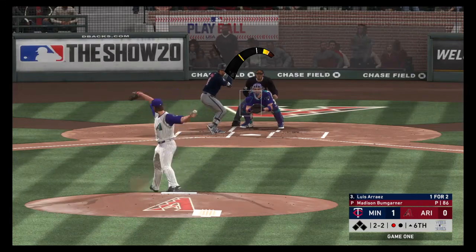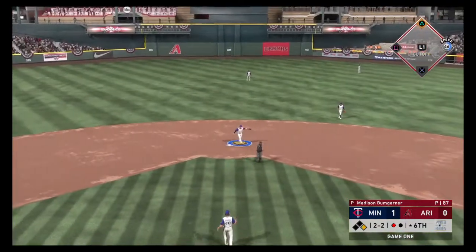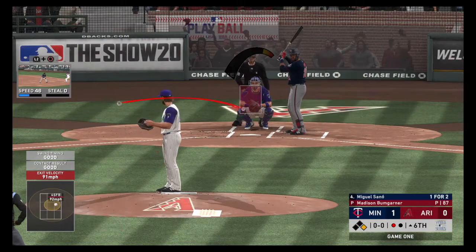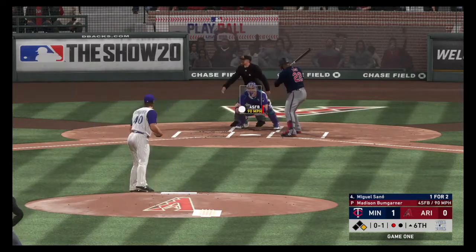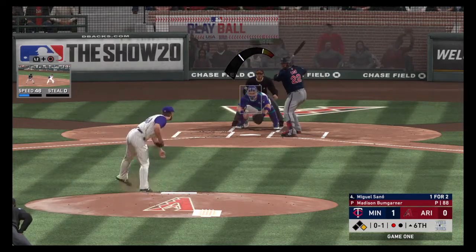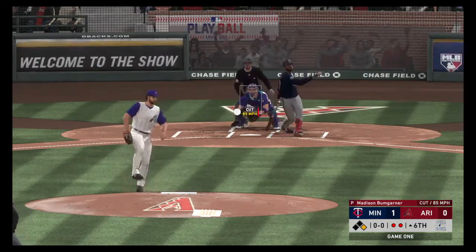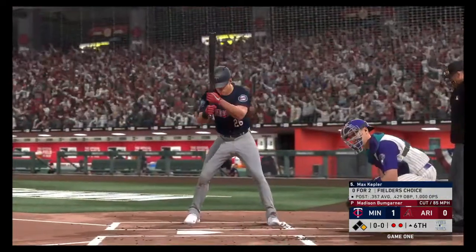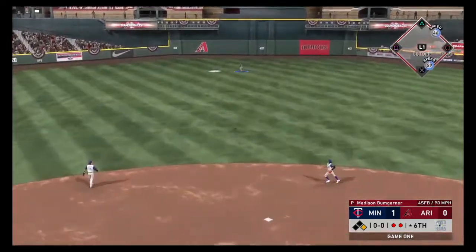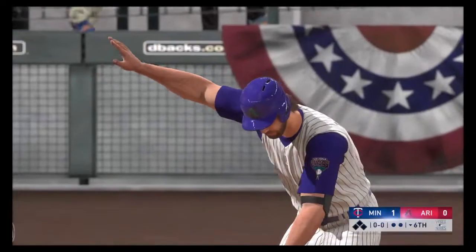Another 2-2 from Bumgarner is hit back up the middle for a base hit — a little liner that Marte scoops up and throws in. That puts a runner on first with one out for Miguel Sano, who has the only RBI of the game. Fastball at the knees and over the outer part of the plate for a strike. The 0-1 is a curveball — in there, strike called. 0-2. The delivery from Bumgarner — swing and a miss, he struck him out. Two gone for Max Kepler, 0-2 on the day. High fly ball into center. Starling Marte makes the catch to retire the side. No runs, one hit, a man left. We go into the bottom of the sixth.